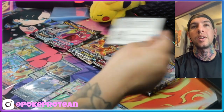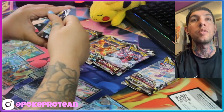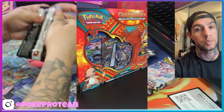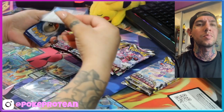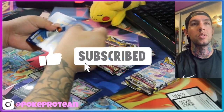We have everything set up already. We're gonna do the code card and start off with Chilling Reign — we got the Evolution Box first. Let's hope for some good pulls, let's get it. Code card so you guys can grab that real quick.